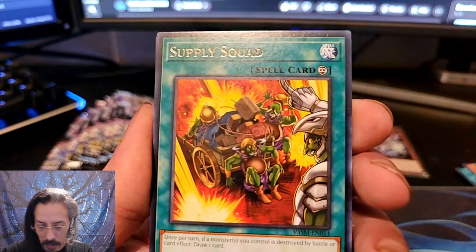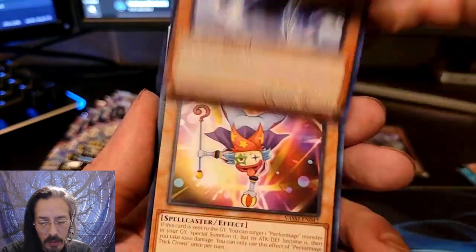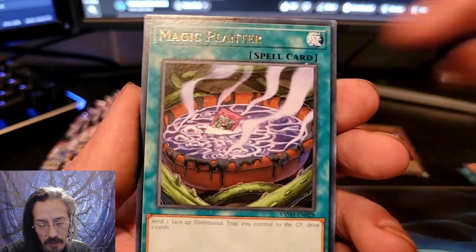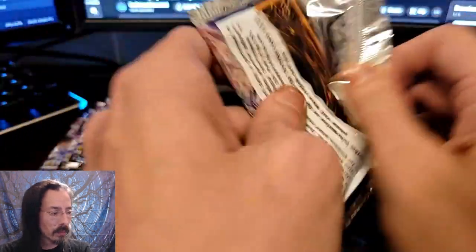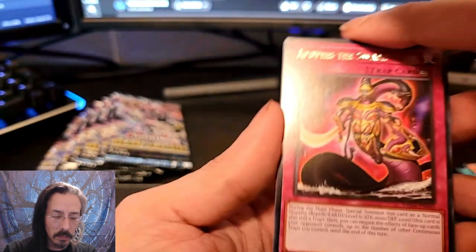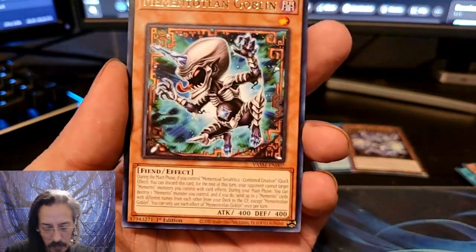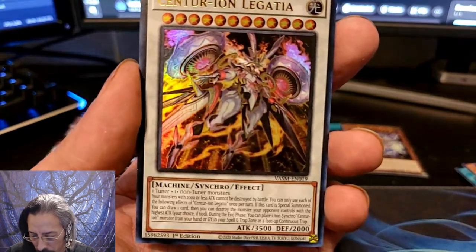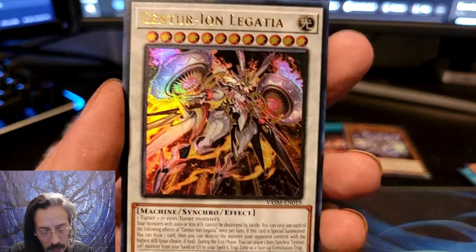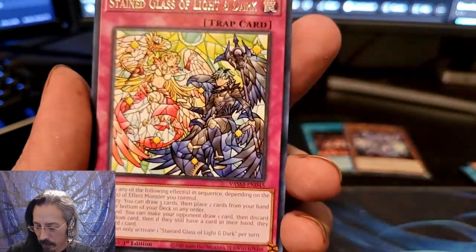Advanced Draw, Supply Squad, Angelo Valmonica, Imperial Custom, Mechlord Emperor Weisel, Performage Trick Clown, Magic Planter. Apophis really likes to sit at the front of these packs, doesn't it? Another Goblin, Spirit, There Can Be Only One, and a Centurion Legatia — however you want to say that. That is our fifth Ultra! Abominable Unchained Soul and Stained Glass.